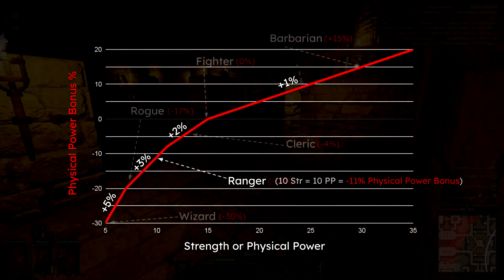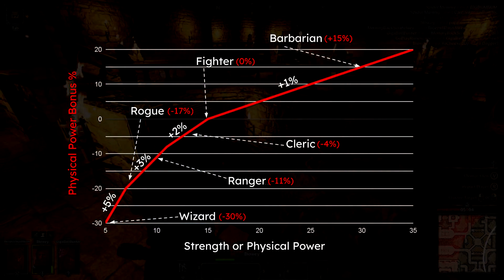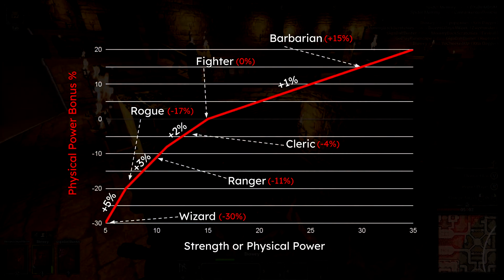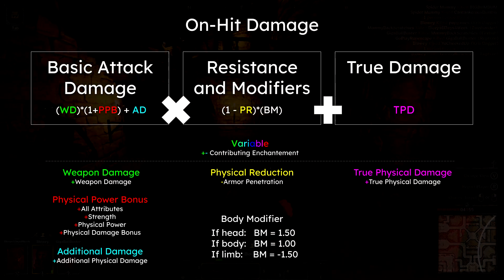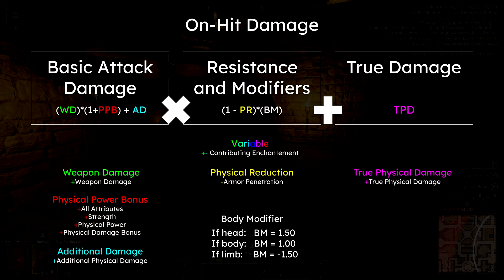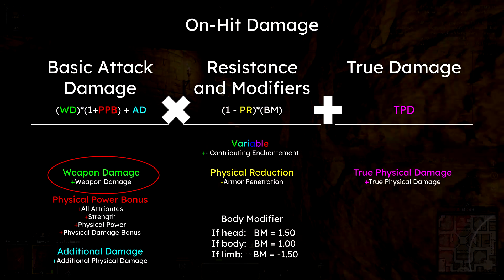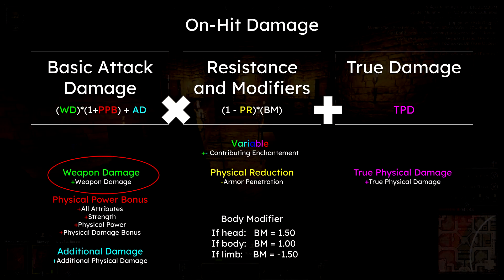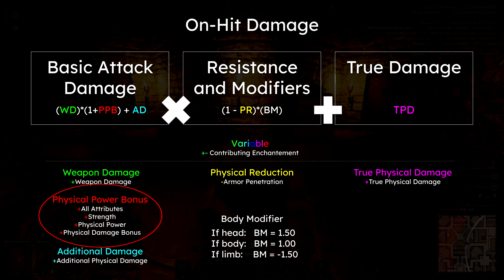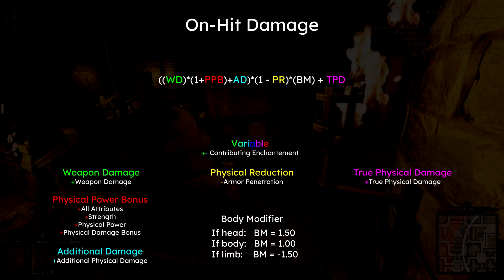At 50 strength or physical power, the physical power bonus conversion falls down to plus 0.5%, but it is fairly difficult to get to that high of strength, so you really don't need to worry about that. We can now revisit the full equation with the list of enchantments and know exactly how they're added in when calculating our on-hit damage. Just remember that your weapon damage is comprised of your base weapon damage and any damage from the plus weapon damage enchantments, and that the enchantments added to your physical power bonus will not always be in a 1-to-1 ratio. Here's that equation again, just without all the extra details.